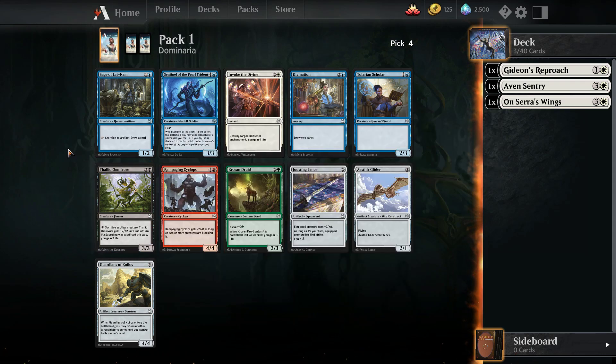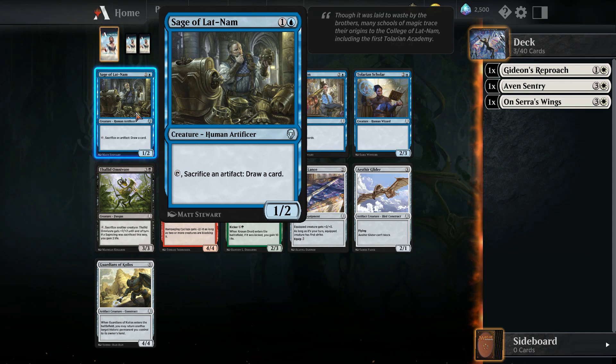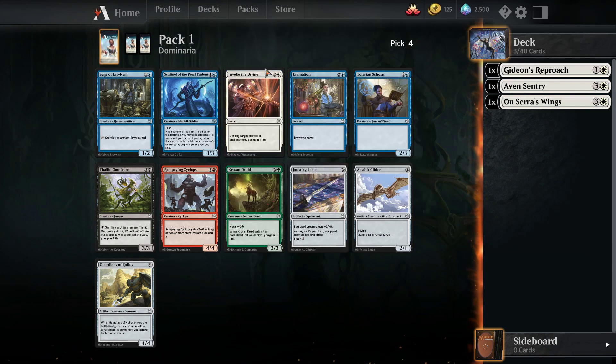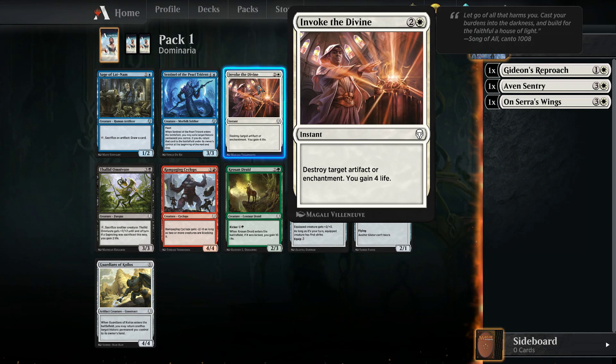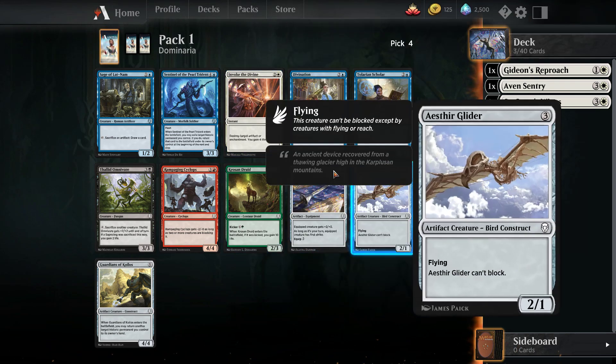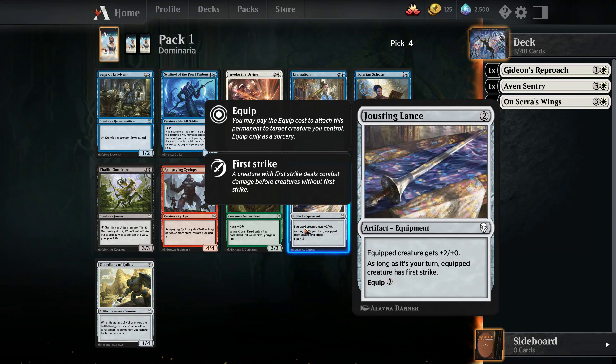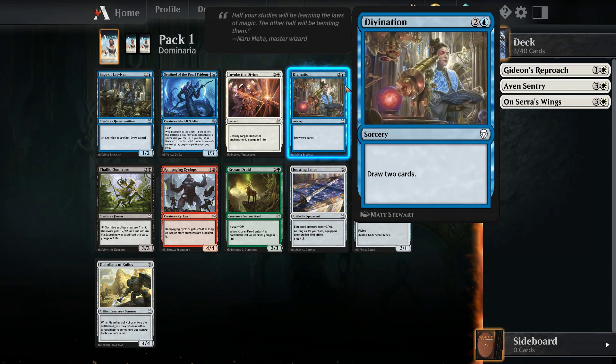Not great cards in this pack. Sentinel of the Pearl Trident — when it enters the battlefield you may exile a target historic permanent and return it under its owner's control. Invoke the Divine is decent for a sideboard but there's no sideboard in this format. Best cards for us are probably Jousting Lance or Divination. Divination is great value and blue-white is a strong archetype, so I think we pick Divination.